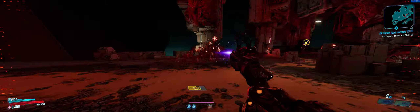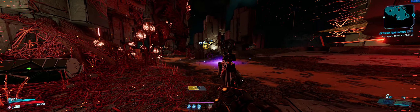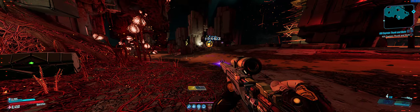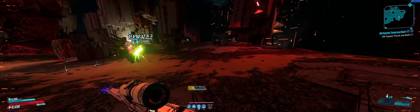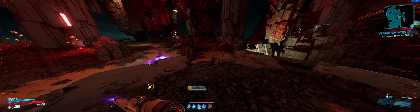We've got this daddy Goliath. We're going to take off his helmet and then move — he should go attack his friends, which frees us up to do what we need to do. Nope, he wants me bad. We'll move — we'll bait him over to his buddies.